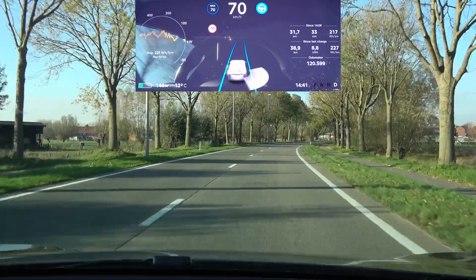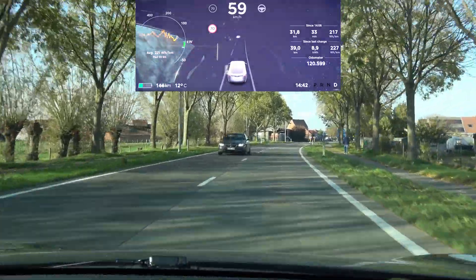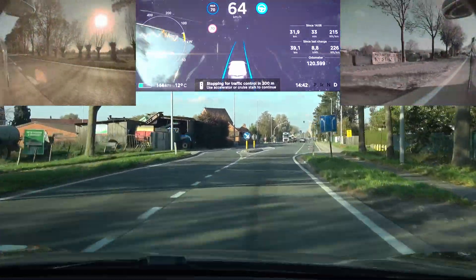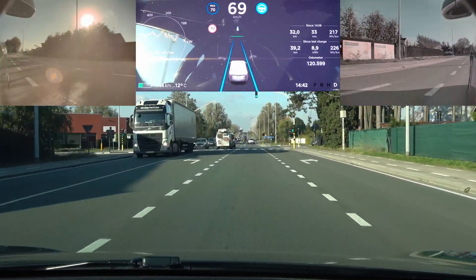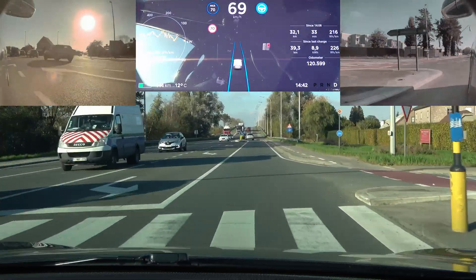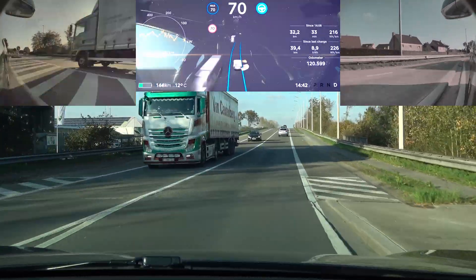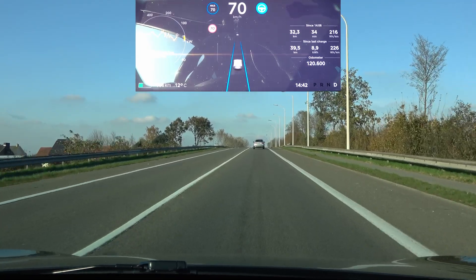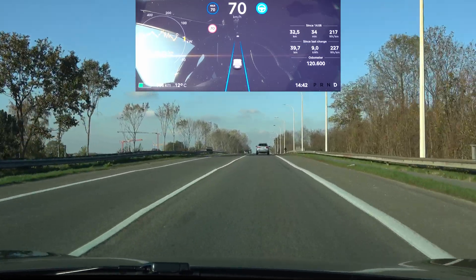Up ahead we have the lane shift. There is a red light at the moment – just turned green, so let's continue through it. There's no parked truck to slow us down, so we should get it at proper speed. I'm really liking the way it is handling this in the last couple of updates – it is really fluent with minimal steering motion. Love it.